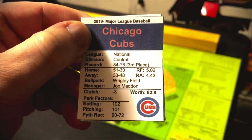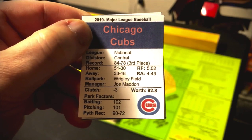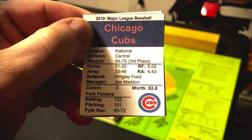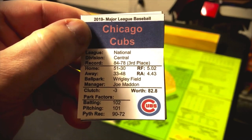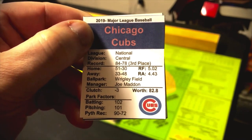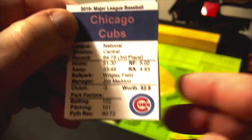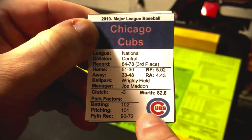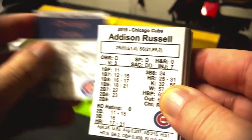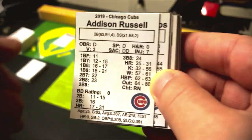Here's a stadium card — a ballpark card — which is relatively new. Back in 1978 when I bought Status Pro Baseball, there were no ballpark cards, or if there were, I didn't get any in the eBay version I bought. Later versions do have them. There's information here I don't fully understand since I don't play with the ballpark cards.